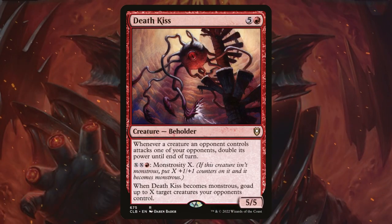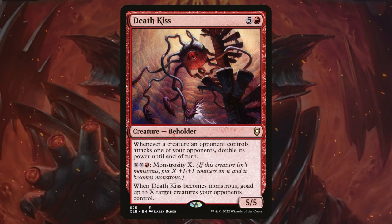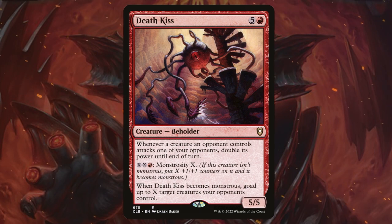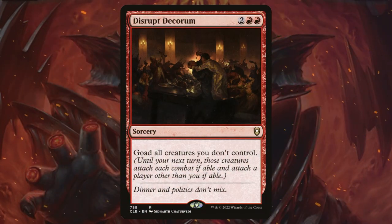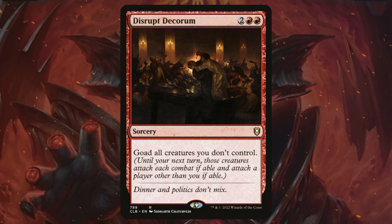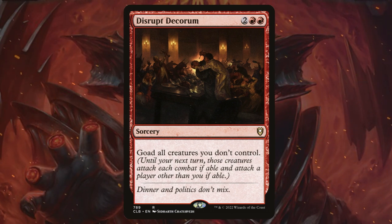Death Kiss is another creature that's going to allow us to goad other creatures. However, it gives us a nice bonus because whenever a creature an opponent controls attacks one of our opponents, it doubles its power. Disrupt Decorum might be one of the best goad effects of all time — it's going to goad every creature we don't control, which can completely turn a game upside down and in our favor.